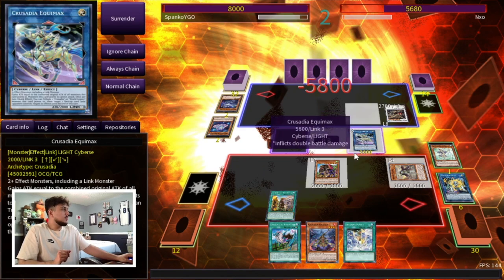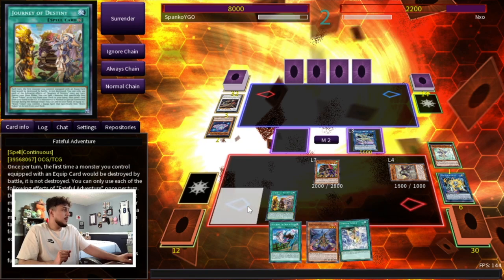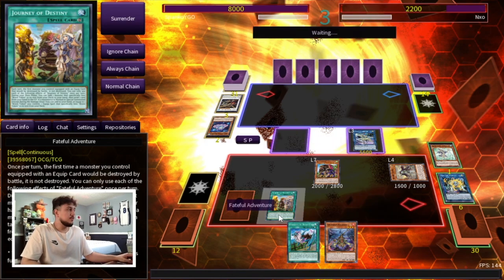We're in such a good position. Now we just make the Equimax — Equimax is gonna be a 4k. We can also special summon Maximus, making it 5500. We activate Maximus targeting our Equimax so it does double damage. We have Crusadia Power in hand if we need it. Let's enter battle phase and do some big boy damage. We may not be able to OTK so we'll attack over this — not too bad. Main phase 2: let's set Crusadia Power. We have a negate with Equimax, so let's just pass.